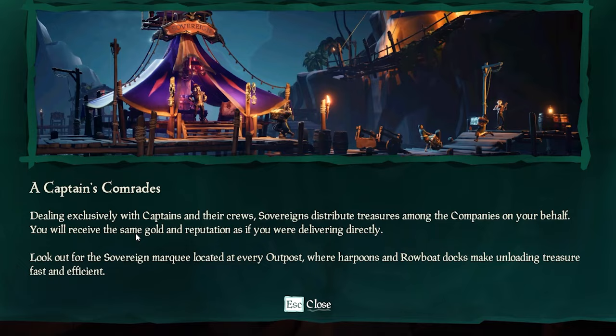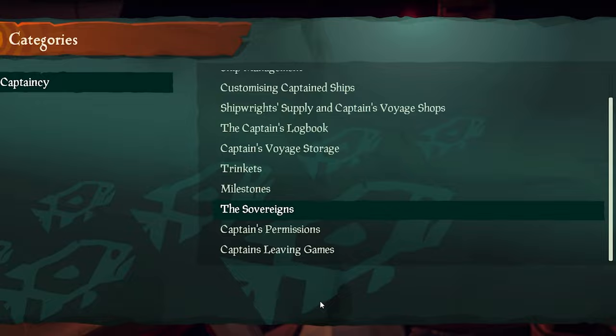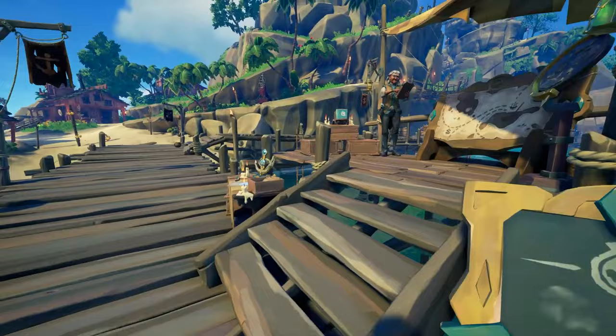The Sovereigns will only deal with captains and their crew. Captains and their crew members are able to sell, and the Sovereigns will basically let you sell everything — you can sell Gold Hoarder stuff, Order of Souls, and Merchant stuff.